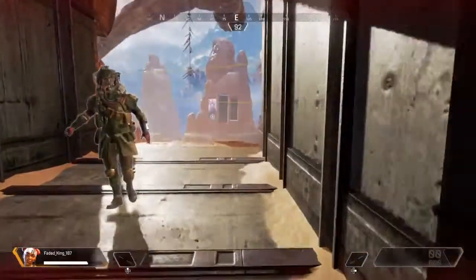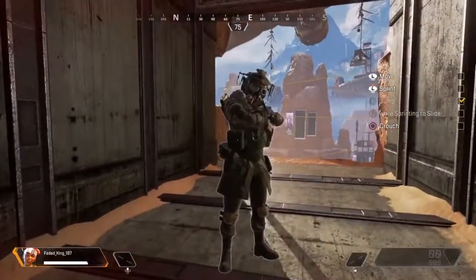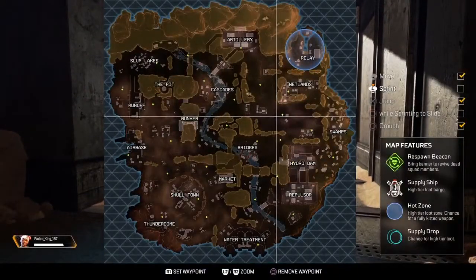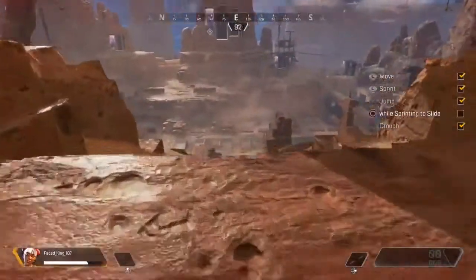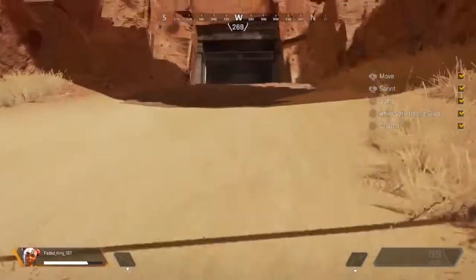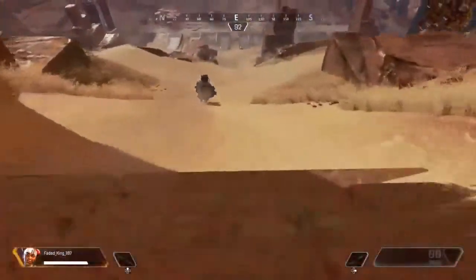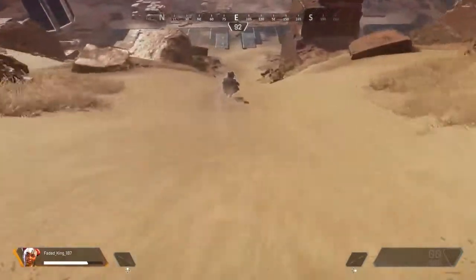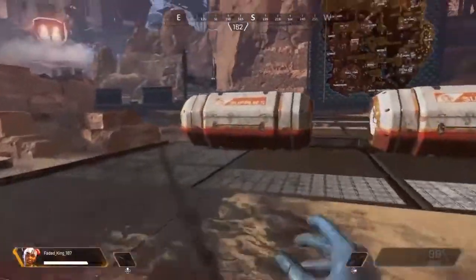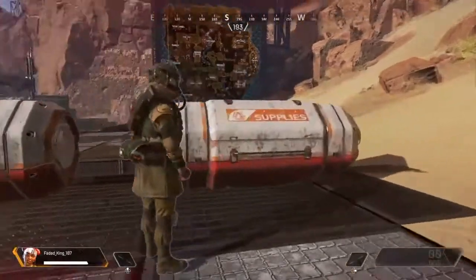Welcome to Apex Legends. Let us begin. You can call me Bloodhound. Complete the checklist on your HUD. Follow me. Sliding down hills increases speed. Inside the territories, you can find supply bins that carry weapons and resources you will need to survive.